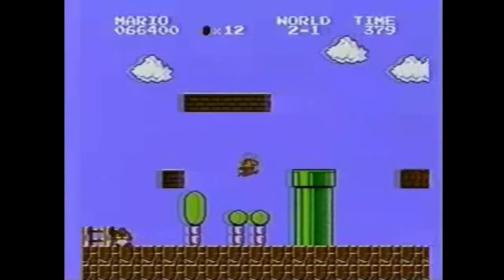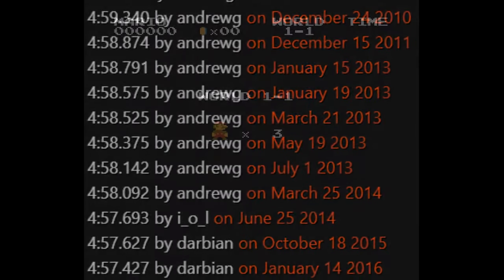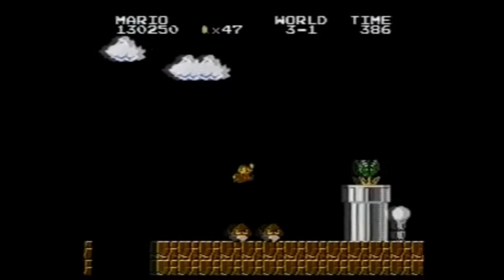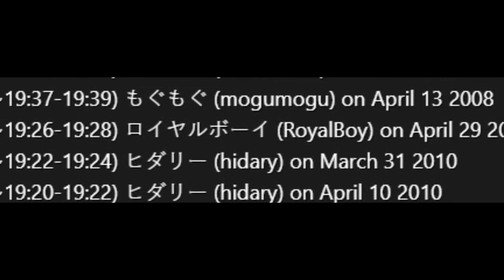Timing for their runs also started at different times — they started the timer when the title screen appeared and ended it when Peach finished her speech. Most runs in the western world start when the player took control of Mario and ended upon touching the axe in 8-4, so all times from PeerCast will be converted to this modern timing. If these times are treated as equals, then instead of Andrew's run standing for more than four years, it stood for just over a month. According to research compiled by Blubbler, a runner named Maru Kome got a time in the upper 19:40s by March 2008, and then runners Mogu Mogu, Royal Boy, and Hidori lowered it down over the next couple of years. The only time with a video on YouTube today is Hidori's 19:21, set in April 2010, nearly 20 seconds faster than Andrew's time.